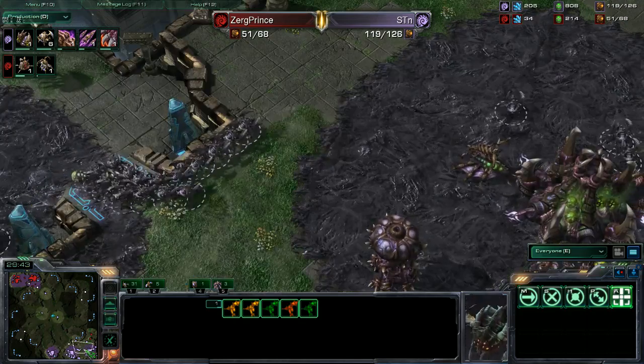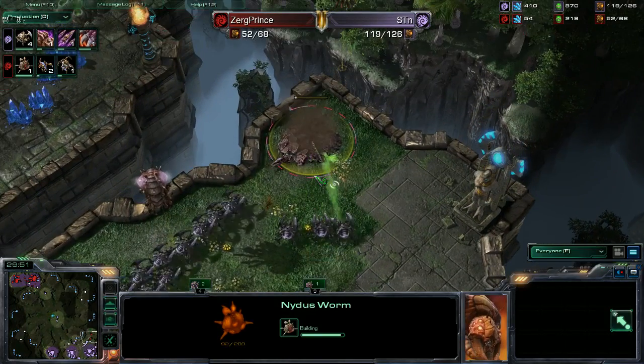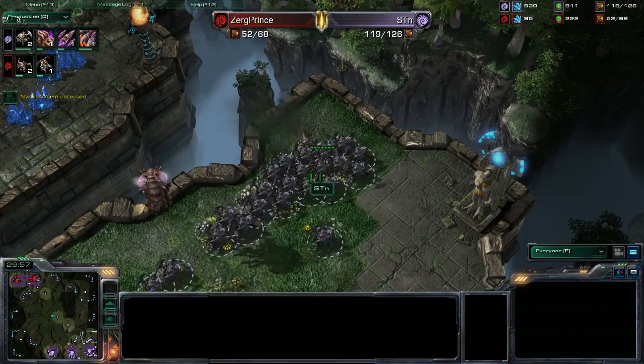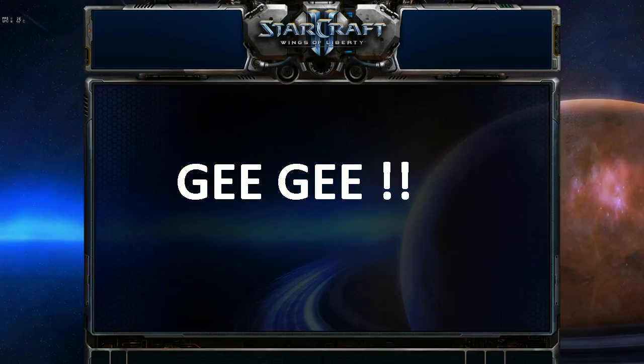We have a lot of roaches for STN. The Nydus Network does go down — Zerg Prince is going to lose his Nydus Network. Looking at the supplies, I don't think Zerg Prince survives that loss. And there it is — GG.